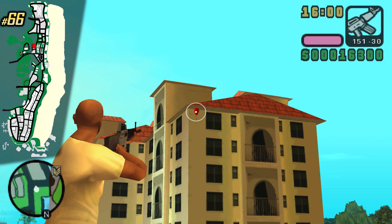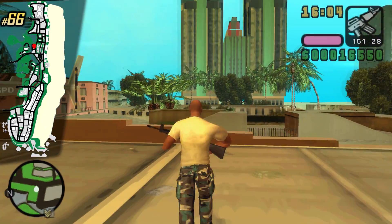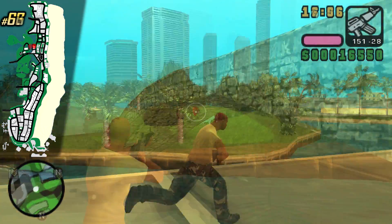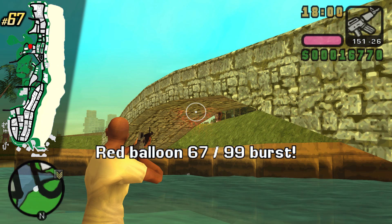I suggest landing on Pan Spray and shooting the balloon from here. This is a house you can purchase in GTA Vice City. On the golf course, underneath this bridge, you can find yet another balloon.